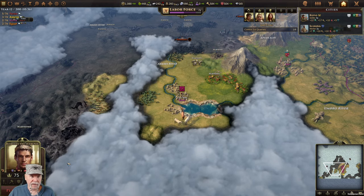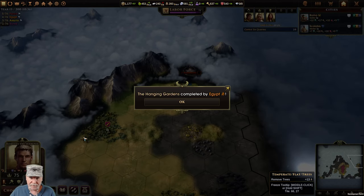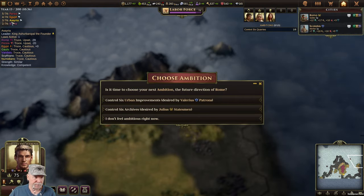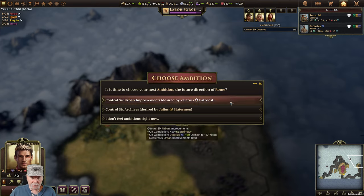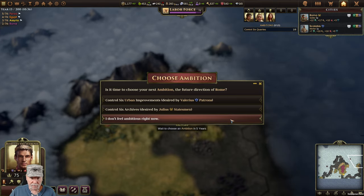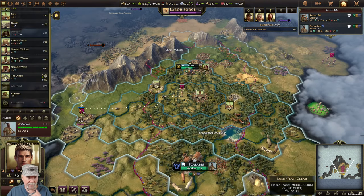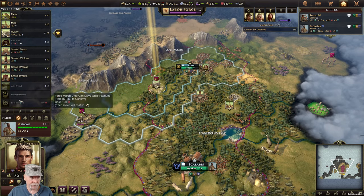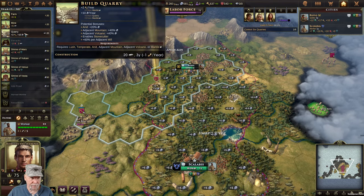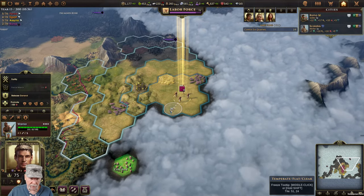Next turn, year 12. We'll probably put in a cut here in just a short time, maybe at year 15. I'm far behind everybody else. It's time to choose your next ambition - six urban improvement or six archives? I'm going to wait to choose an ambition - I still have an ambition, don't I? Let's get another quarry.